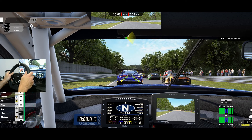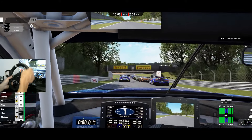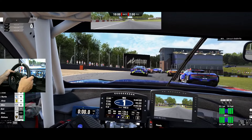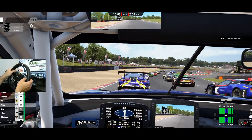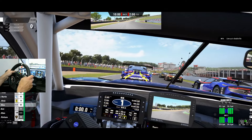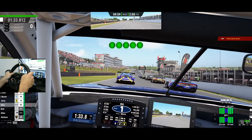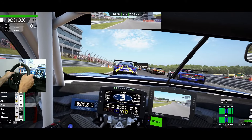Everybody, this is the best PC simulator part eight — Assetto Corsa Competizione, ACC. We are at Brands Hatch and it's a GT3 car, specifically the Ford Mustang, which is the newest free car in ACC. I want to give it a try. I also own the GT4 content but I don't own the GT2, so I haven't driven the GT2s. Here we are at the start line — an AI race for 10 minutes, so this will be pretty quick.